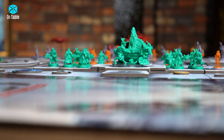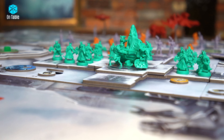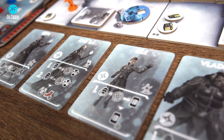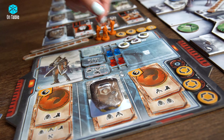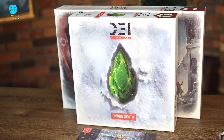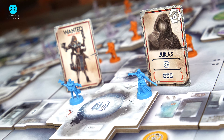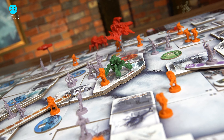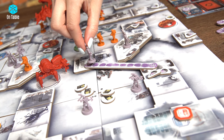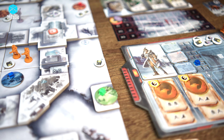Hi guys, welcome back to my channel, Jonah speaking. Today, a little trip to the frozen land after the climatic disaster. Divided at Emperor is a strategic competitive economic game that I will remind you about in a moment. In this video I will also show you one of the expansions, White Death. I will leave a link to the new expansion's campaign in the description below — as part of this campaign the publisher will also do a reprint of the base game. Before I start, I want to ask you to like my video, provided you like it of course.